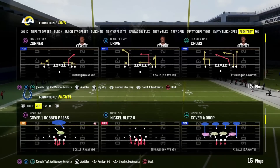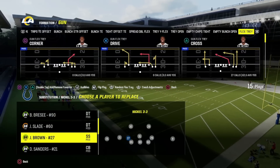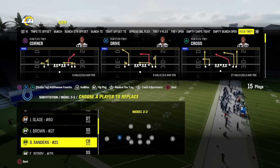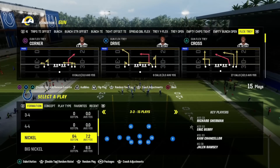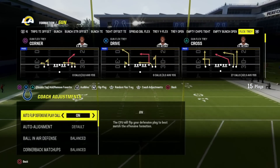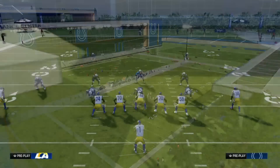The best thing about Nickel 3-3 is that you can substitute safeties into the linebacker positions, so it becomes a 3-8 formation where you have eight DBs and three linemen. It essentially turns into a quarter formation — a prevent defense if you will — without having to be in a prevent, but with decent run defense. The best play in this formation is Nickel Blitz Zero. I'm going to set everything to base alignment, turn auto-flip off, and go over one of the easiest blitzes in this formation.